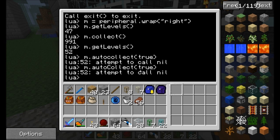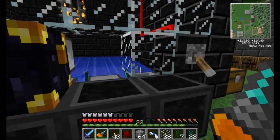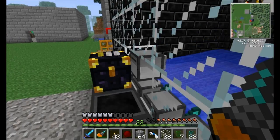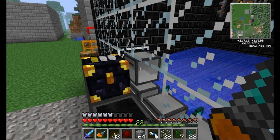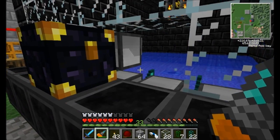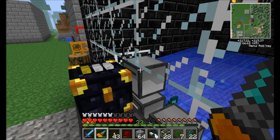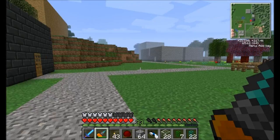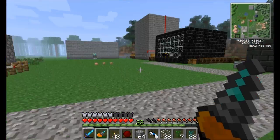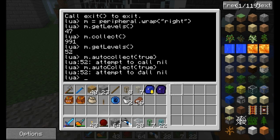Instead of doing that, we're going to want to set up this turtle to on startup automatically collect. This way, whenever the server goes down — because I'm running this on a server now, on one of the Creeperhost servers — what I want to do is usually shut down the server when I log off and stop recording. That way the world kind of stays as it is between episodes. So I'll usually shut down the server and then bring it back up right before I'm about to record. That means this guy needs to automatically turn on, like with my other turtles.